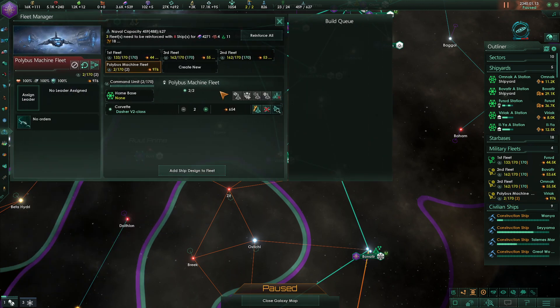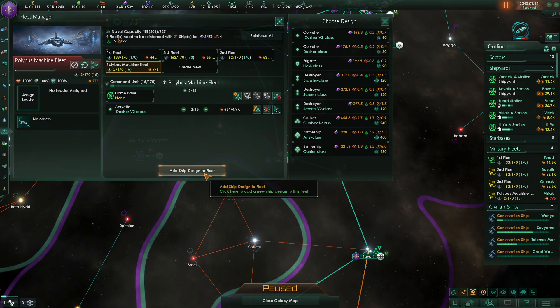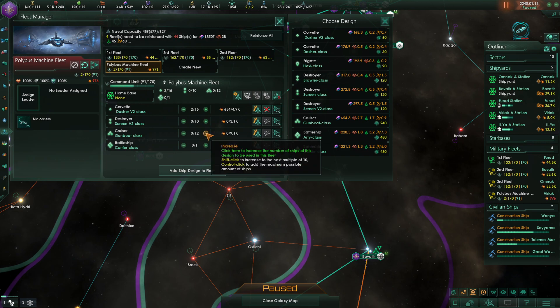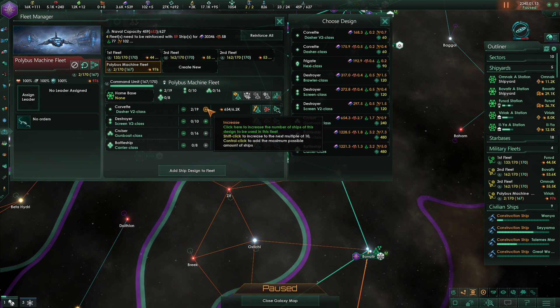I would like you to be a new fleet. Let's consider the combination here — let's say 15 of these. For the ship design I'd like screens, I'd like the gunboats, I'd like the carriers. Maybe about 10 screens sounds good. Let's get about 16 gunboats going, and then some carriers. I think I'll fill the rest out with corvettes here.